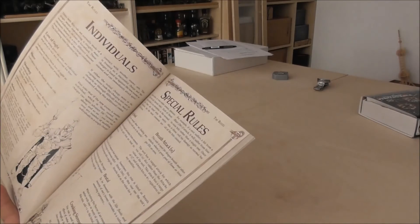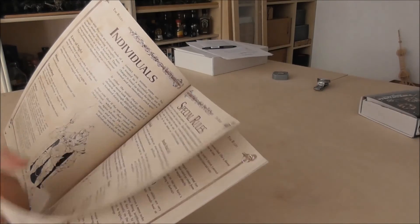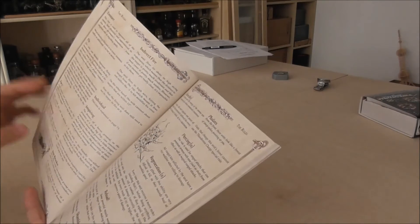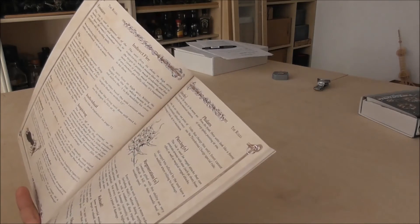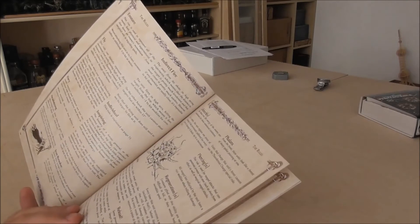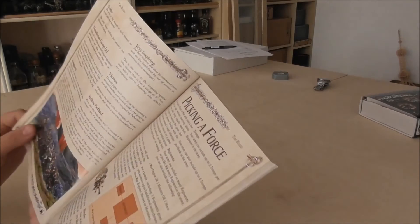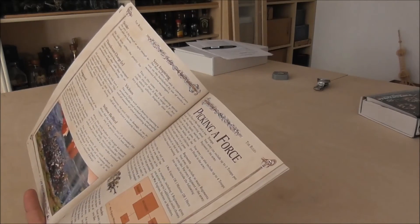Then we have special rules: big shield (you bring your own shield which gives you defense), brutal, crushing strength, inspiring, phalanx (that's the spears basically — if you attack with thunderous charge you don't get the phalanx effect). And then about two pages of special rules.